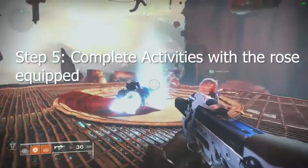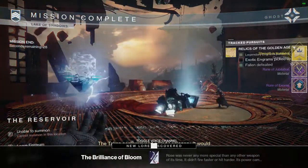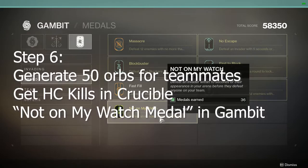Step five is pretty easy: complete activities with the Rose equipped with your teammates. We found that Lake of Shadows was pretty fast, though it only gave you 12%. A Nightfall gives you 20%, and Menagerie gives you 35%.